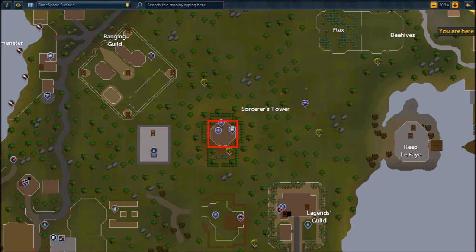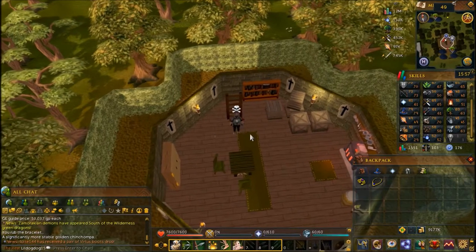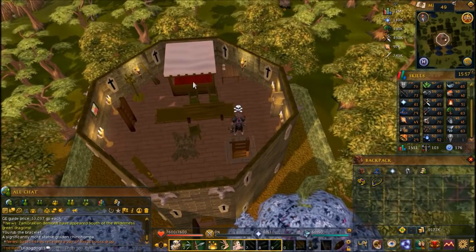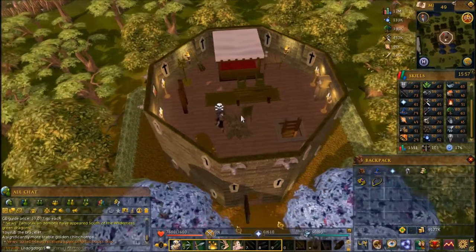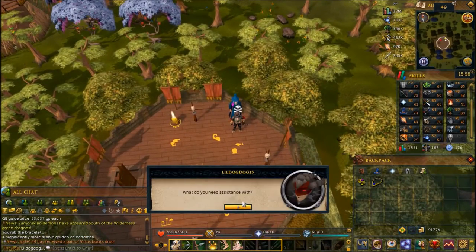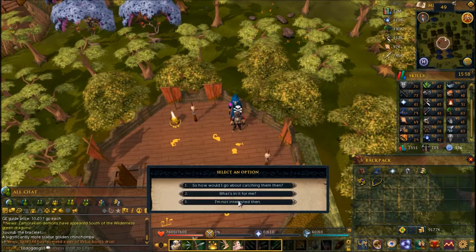You can begin by speaking to Thormac on the top floor of the Sorcerer's Tower south of Seers' Village. Climb up all the ladders and speak to Thormac who's on the top floor. Ask him if he needs any help and continue the dialogue until you have the scorpion cage.